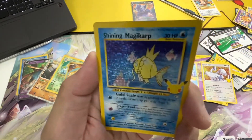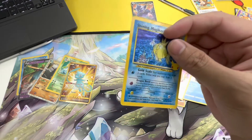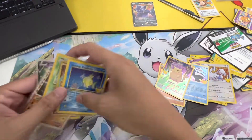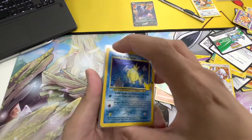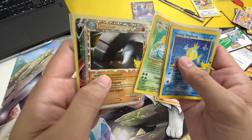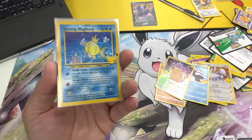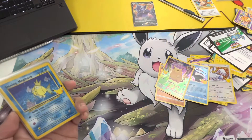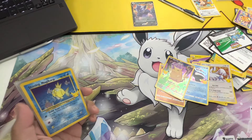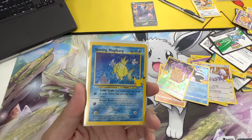Oh my god — this is the second one! All right, this is a god Elite Trainer Box, guys. Check out what we got: we just pulled a Blastoise, shining Magearna, a golden Mew, a Venusaur, a Darkrai, Cresselia V, and a Darkrai. Oh my gosh, bro! All right, that's it for today's video guys — don't forget to like, smash that subscribe button, hit notifications. Let's hit 1,000 subscribers — see ya!